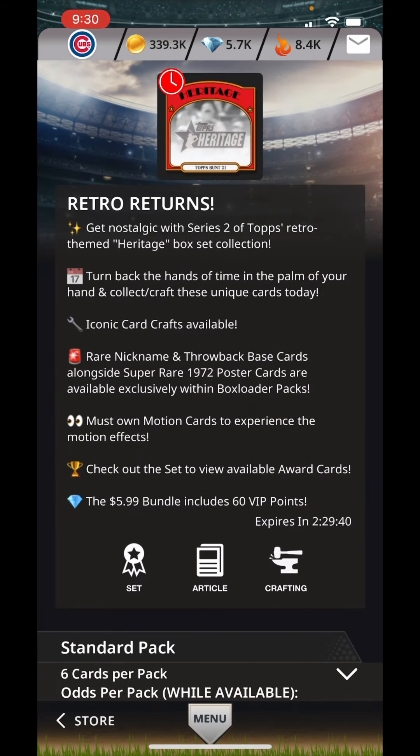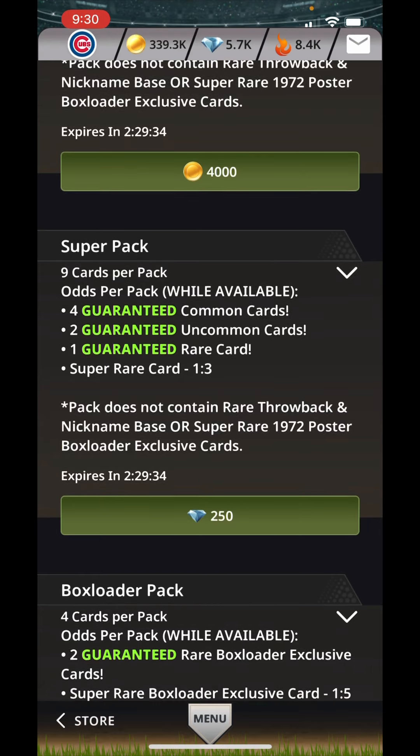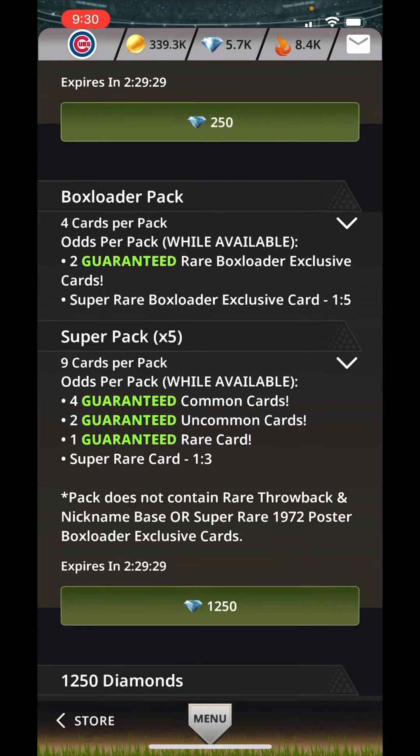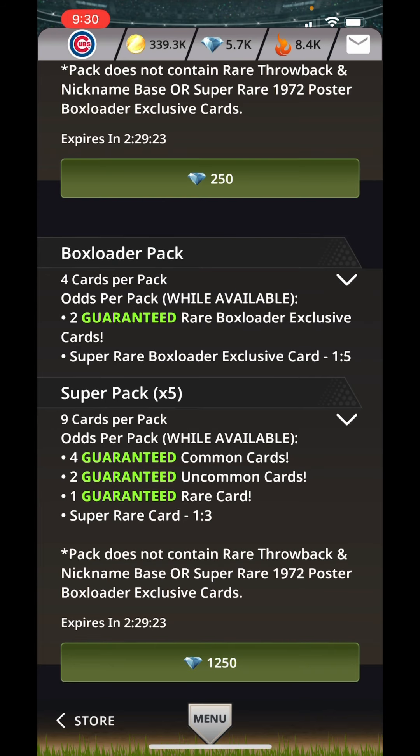I'm going to try to do a few standard packs and just see how it goes. They have a box loader pack that I'm going to get one of, but the rest I'm going to go with the super packs. The box loader pack has four cards per pack, two guaranteed rare box loader exclusive cards, super rare box loader exclusive card is one in five. The super pack times five has four guaranteed common cards, two guaranteed uncommon cards, one guaranteed rare, and the super rare ratio is one in three. Hopefully I won't get a lot of dupes.